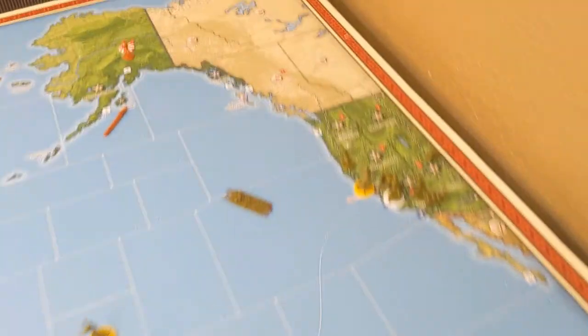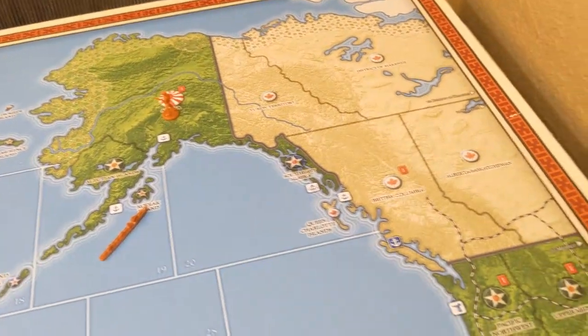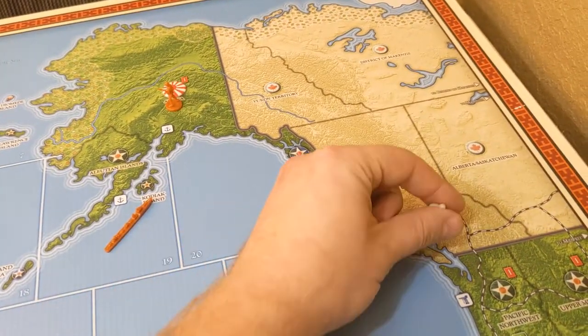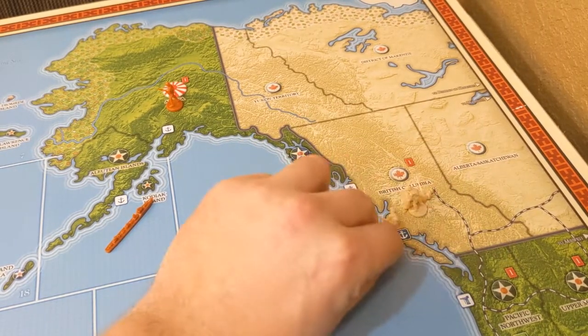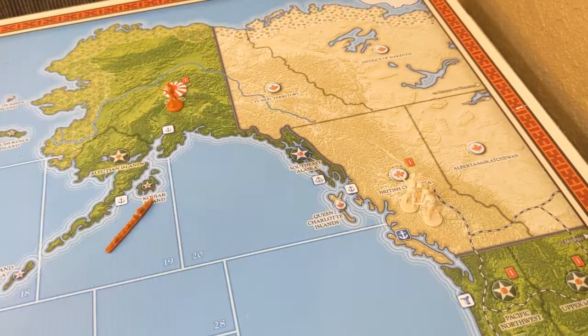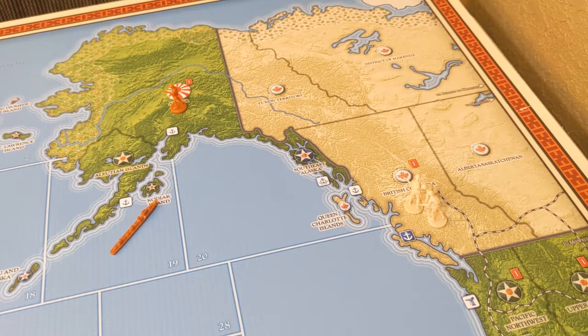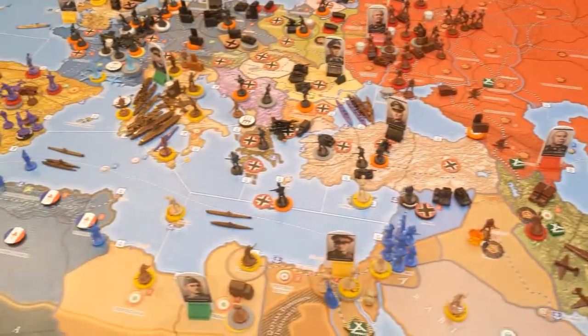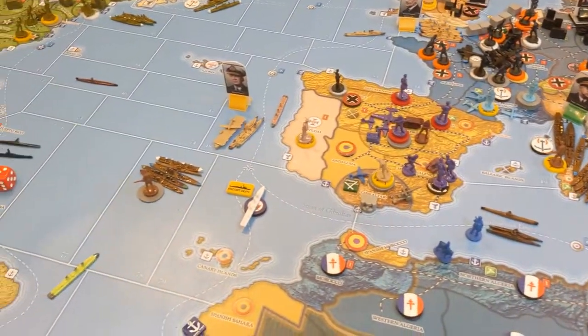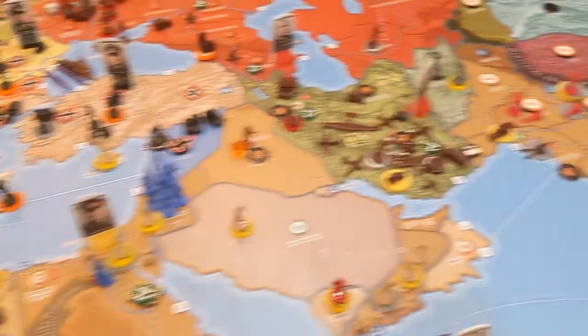There's a threat appeared — a very clever move by Panzer King coming to Alaska. Luckily that does not impact our victory points because it's not part of the United States homeland territory, as odd as that sounds. I feel like I'm missing something somewhere on the board, but a person can't cover everything.